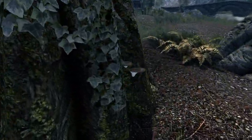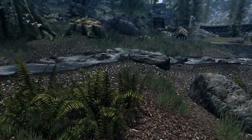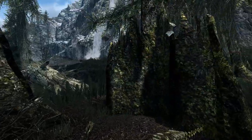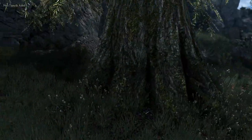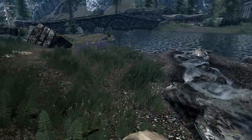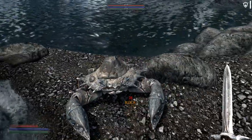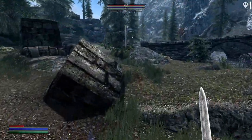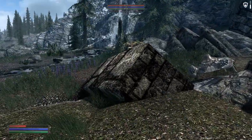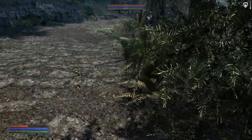Unfortunately, that is one of the tougher mud crabs. I was hoping it was going to be one of the weak little ones so I could just punch it a few times. We're going to play on Master difficulty. I'm going to punch it — okay, never mind. It wants to block. Well, never mind that then. You're going to die horribly if we continue that.